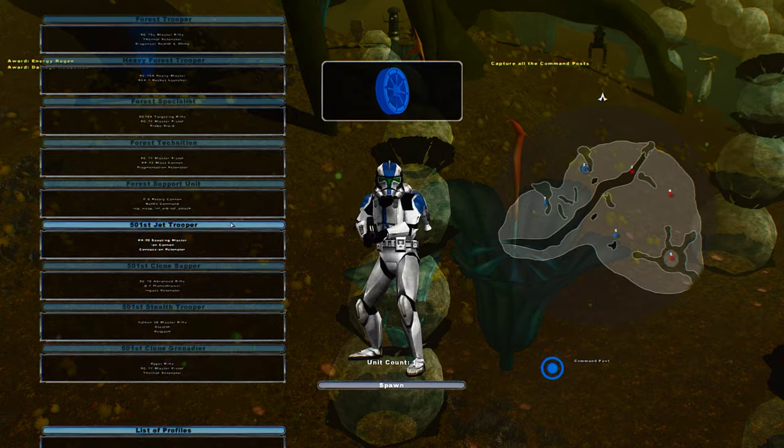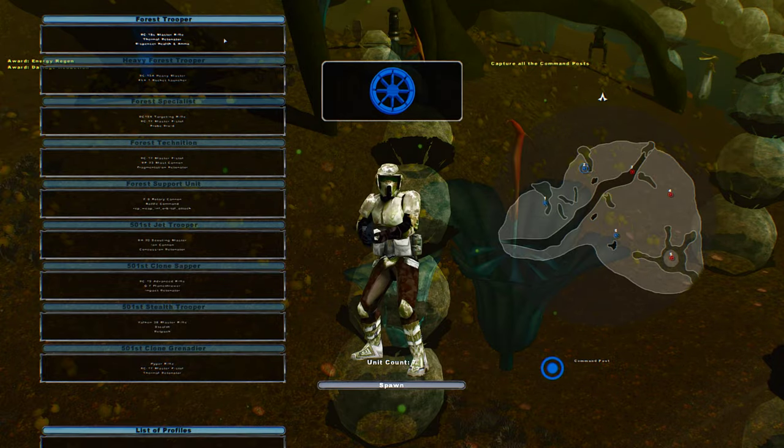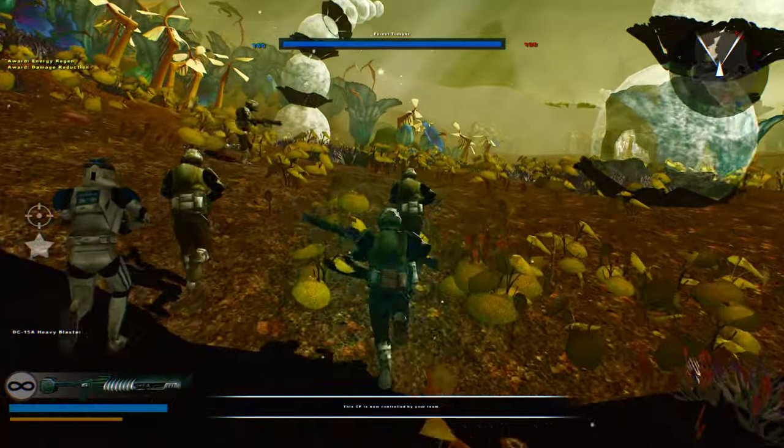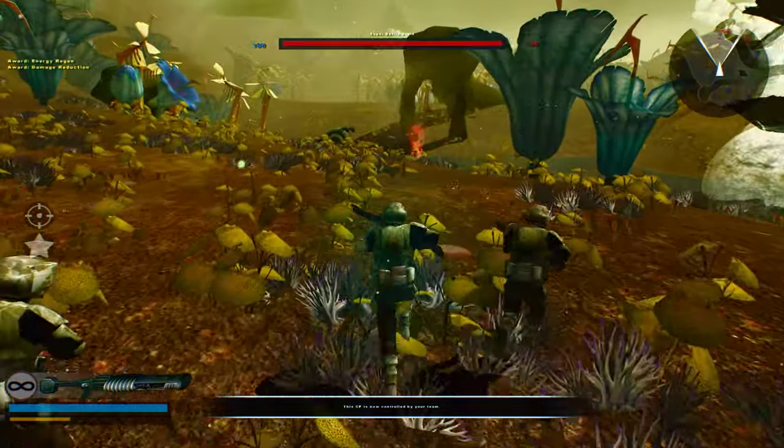These are the diversity units I was talking about. They're actually not too bad — I actually like them for the most part. As I promised, res maps are here to stay.